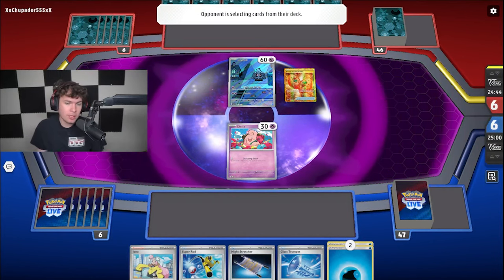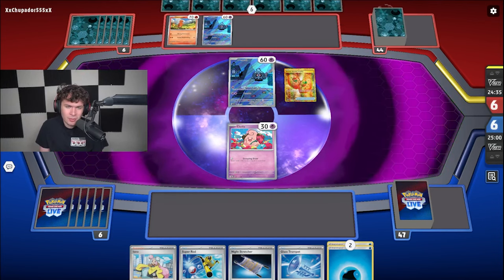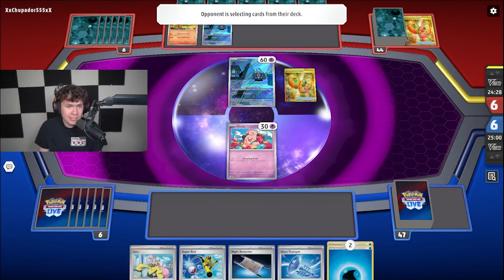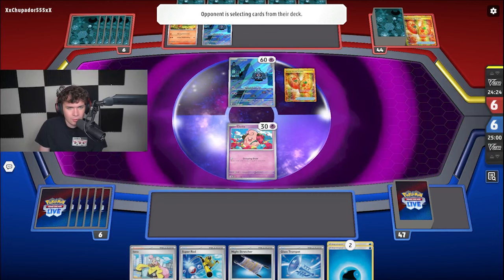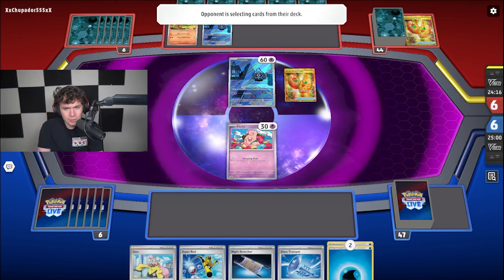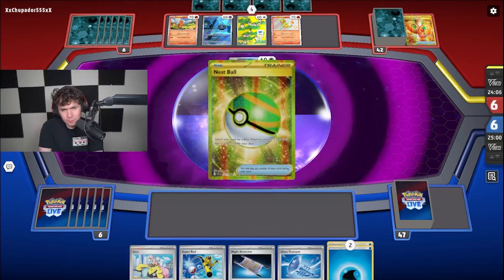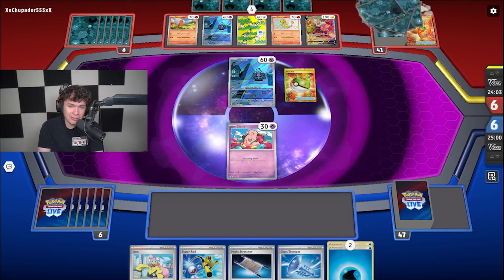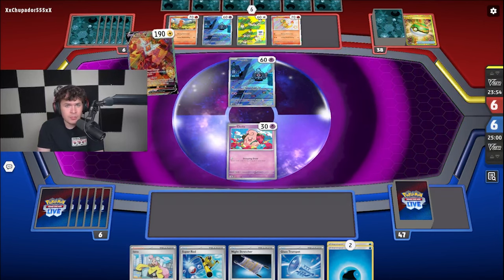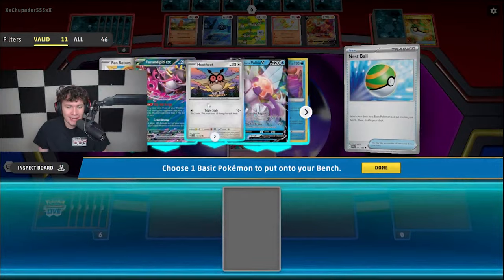Hopping into it here — looks like we're going up against something with Duskull. This could be a multitude of things. It could be Zard, it could be Palkia, it could be Terrapagos. We're going to be going up against Zard, one of the best decks in the format, with Briar as well making it even more formidable. Buddy Buddy Puffin being used — double Duskull. Charmander is probably going to be hitting the board. Pidgey and a Charmander, there is also the Rotom. Double Buddy Buddy Puffin Rotom going first is pretty crazy, plus energy attachment. Very good start. We'll see Instant Charge for three.